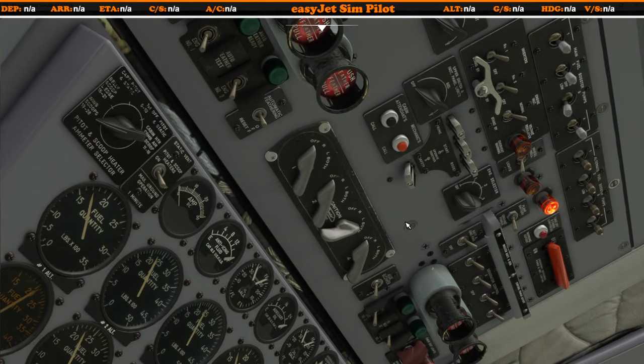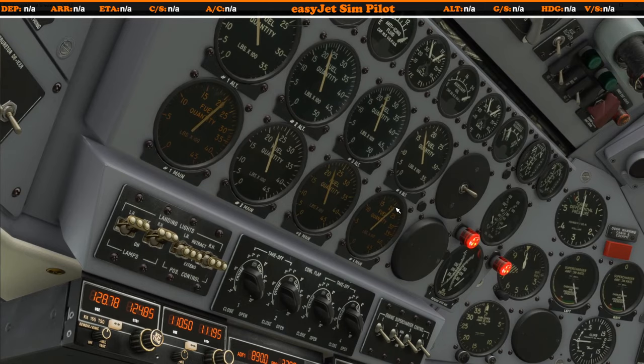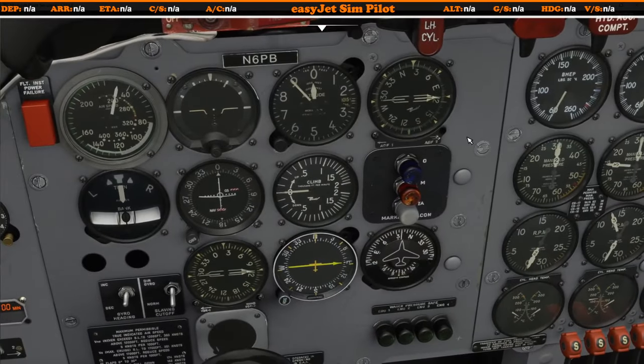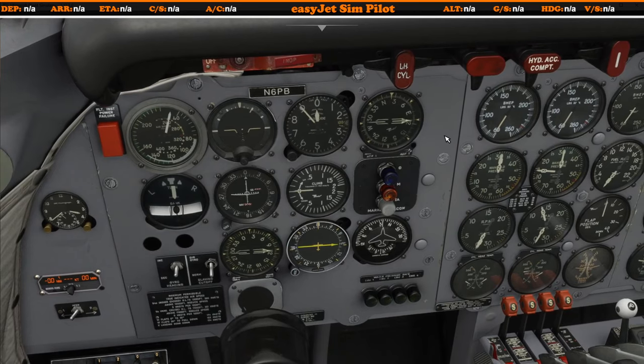Once we have a positive engine start, the start, prime, and boost switches automatically reset, and we continue with the next engine. One fantastic detail: you can feel and see the cabin shaking — look at the needles rocking slightly and everything vibrating. I've not seen that in any other aircraft in Microsoft Flight Simulator 2020 so far.